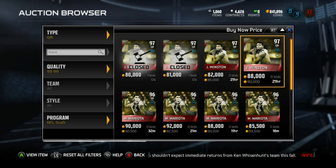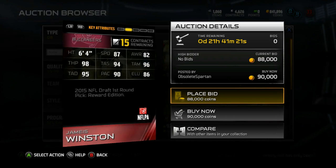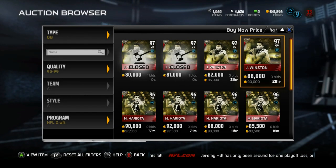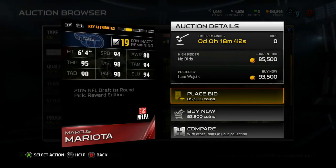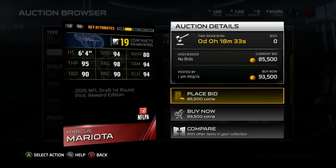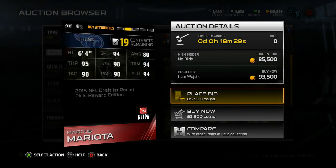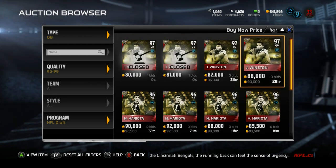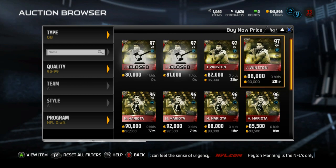Next up, quarterback — same scenario. Jameis Winston, number one overall pick, 97 overall, 6'4", 87 speed, 96 throw mid, 90 play action, 95 throw deep. Do we pick up Jameis? Or do we pick up Mariota? I haven't even played with Mariota before — 96 overall, 94 speed, so fast, so elusive, 98 throw short, 90 throw deep, 94 throw mid. I'm not sure how much I like that throw deep. Let me know — Jameis Winston or Mariota. I'm not getting both of them; it's gonna be one or the other. So in the comments, on Twitter, sign off and let me know which one you guys want to see.